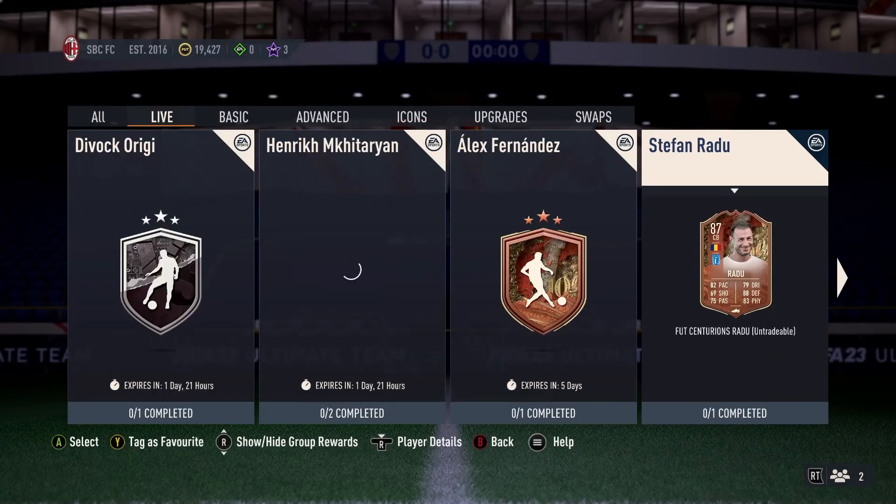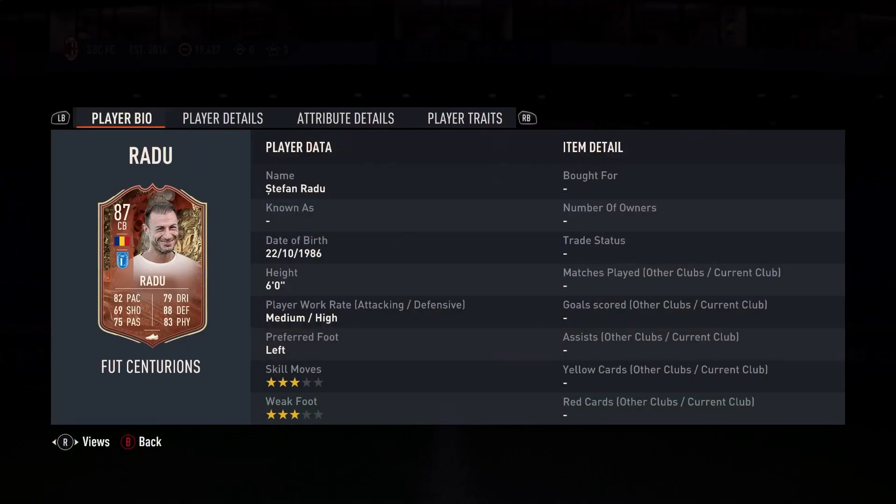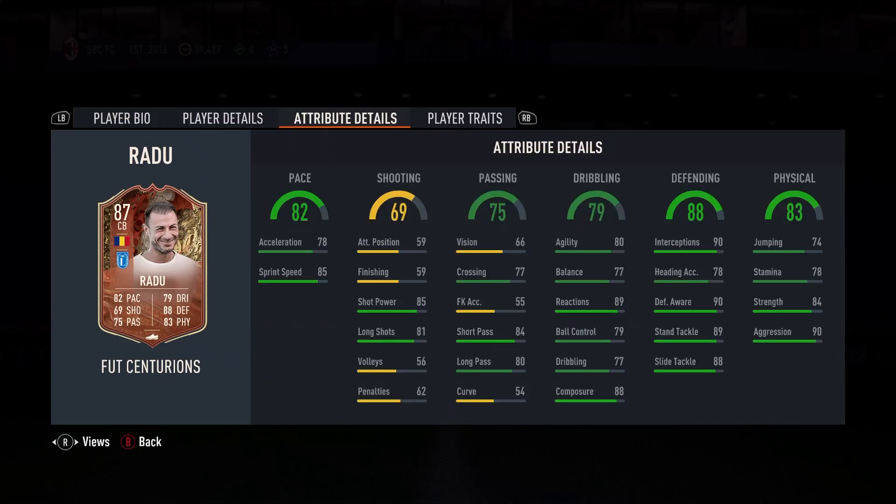So it won't be too bad on that front. He's 87 rated, 82 pace, 69 shooting, 75 passing, 79 dribbling, 88 defending, 83 physical, 6 foot 3. Obviously Romanian is the problem, but he is someone that will fit nicely in your Serie A squads, and he's definitely price-well.